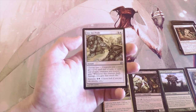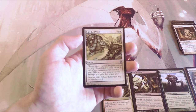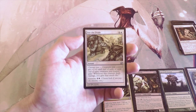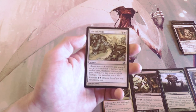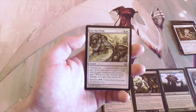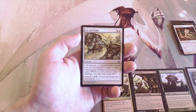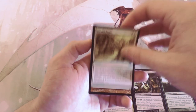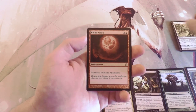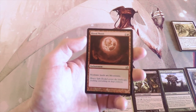Stir the Pride, four and a white for an instant — choose one: creatures you control get +2/+2 until end of turn, or until end of turn whenever a creature deals damage you gain that much life. You can also Entwine for one and a white. Definitely a great card in a go-wide strategy, which the Fungus deck definitely goes for. Not the card I want to first-pick, but definitely strong.